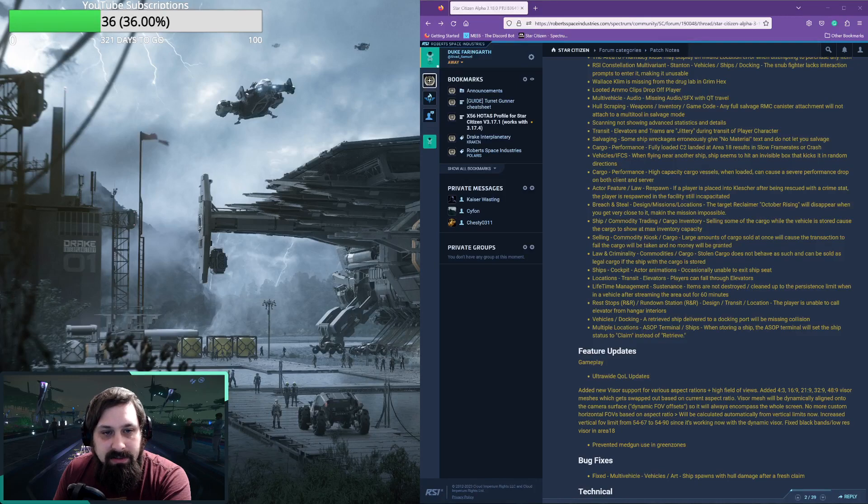C2's landing at Area 18 still results in slow frame rates or crashes. Ships when they fly near each other still seem to hit an invisible box and get kicked in a random direction. High-capacity cargo vessels, when loaded, can still cause severe performance drops on both client and server.